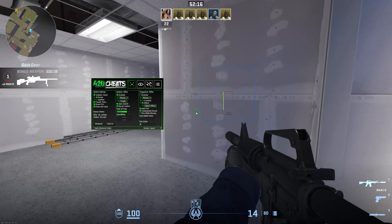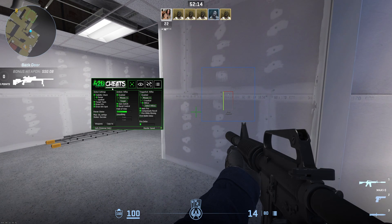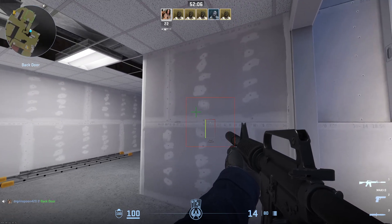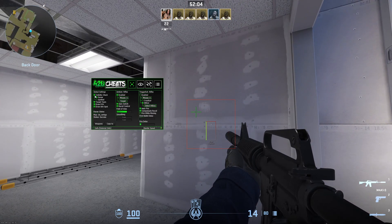First up, let's talk about visibility checks. This feature determines if your aimbot will target enemies through walls. To shoot through walls, turn this off. If you want a more realistic approach, simply keep it on.